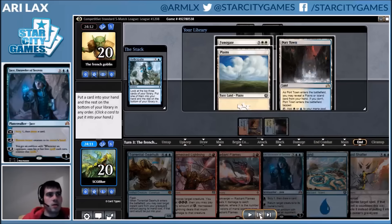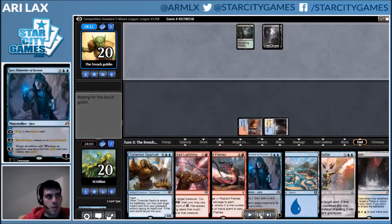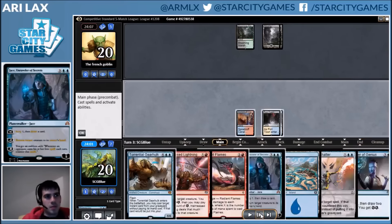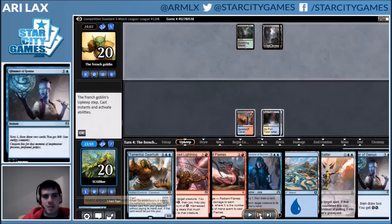Anyways, this is a pretty straightforward take — another Port Town, just another untapped land. Don't really want Fumigate, just want mana. And now we've established basic control and also topdeck the best possible card. This card just likes to show up at the right times these games.